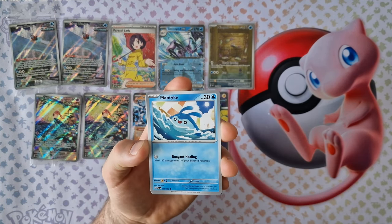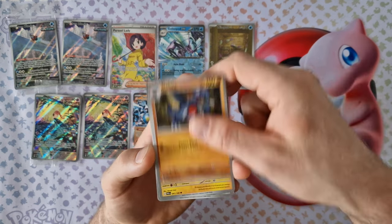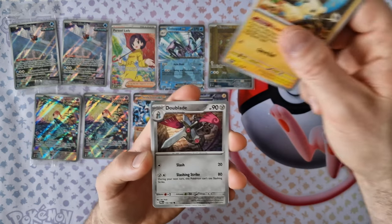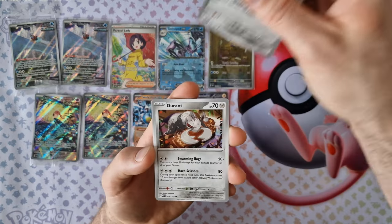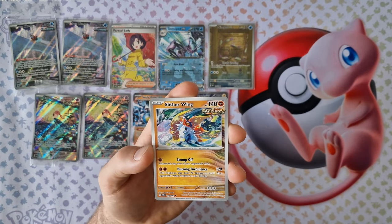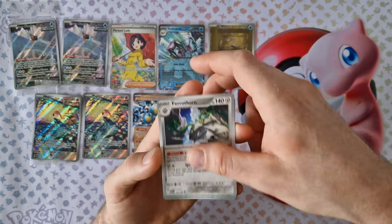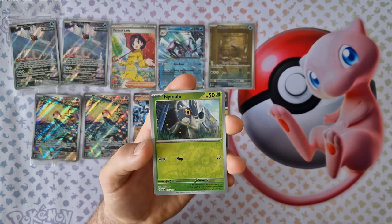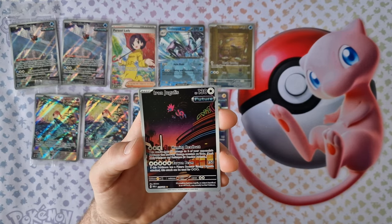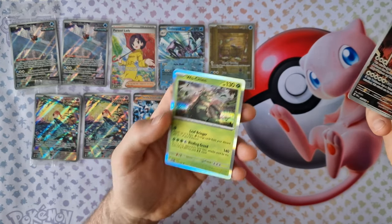Energy, Mantyke, Gigabyte, Minior, Double Blade, Durant, Glitterwing, Ferrothorn, Nimble. First Reveal — Iron Juglish from Future — last card — Geovau!